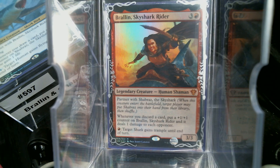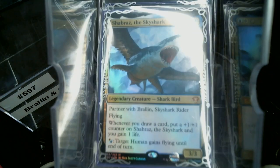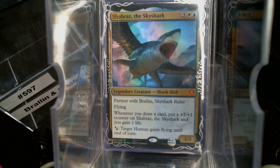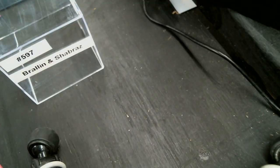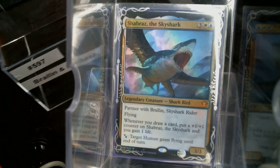The rider here: whenever you discard a card, it gets a +1/+1 counter and deals 1 damage to each opponent. Red gives the shark trample, so that's good. And then we've got Shabraz — whenever you draw a card, put a +1/+1 counter on Shabraz. So we have one that gets bigger for discarding and one that gets bigger for drawing.